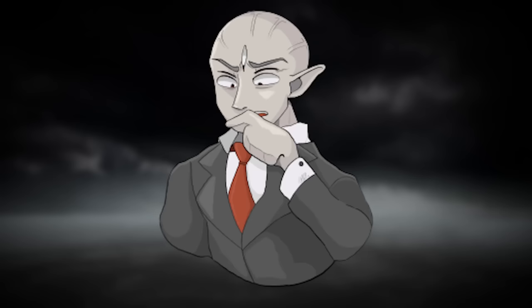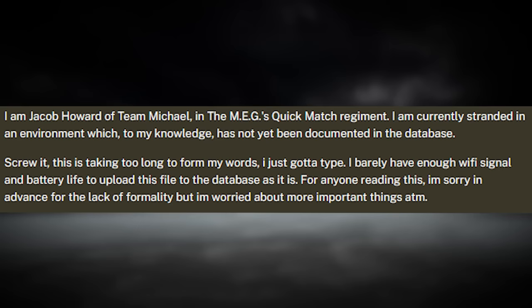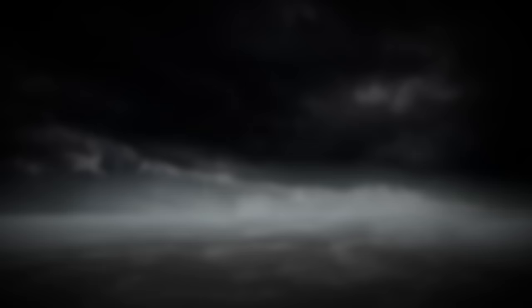Now I'm going to read the note found in the file. It reads: 'I am Jacob Howard of Team Michael in the MEG's quick match regiment. I am currently stranded in an environment which, to my knowledge, has not been documented in the database. I barely have enough Wi-Fi signal and battery life to upload this file. I don't know where I am but I know how I got here. I was making the rounds in Level 1 searching for lost wanderers, came across this entity — a shadowy guy in a cloak with a large ring of keys. I drew my weapon, and suddenly he pulled out a golden key, ripped a hole in the air with it, and shoved me into it. Now I'm in some kind of holding cell.'